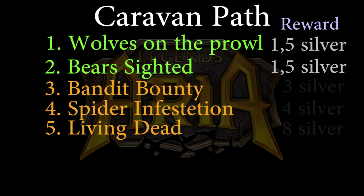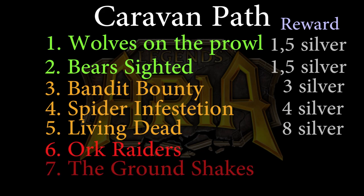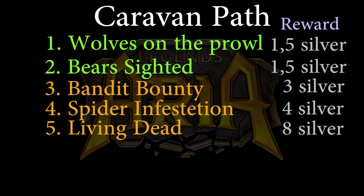These missions give 3 to 8 silver respectively upon completion. Last priority is 6, Org Raiders, and 7, The Ground Shakes. These missions give 12 to 15 silver respectively upon completion, but they take much longer to complete, so they are not viable for the goal that we are trying to achieve.